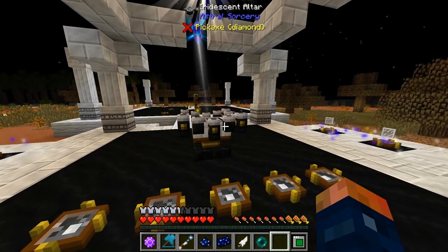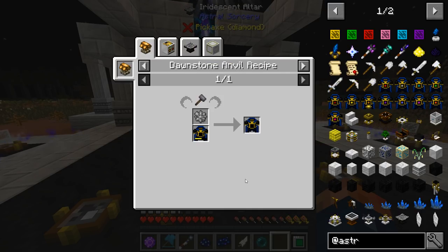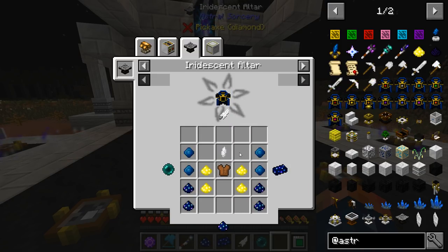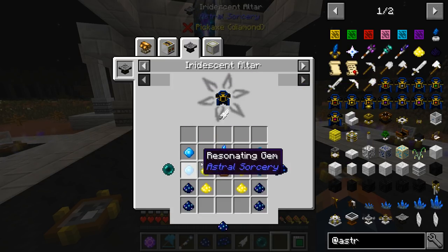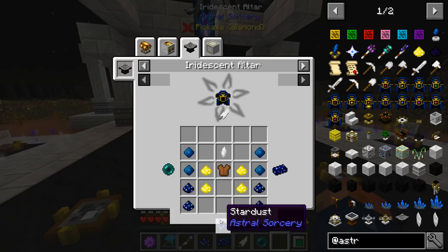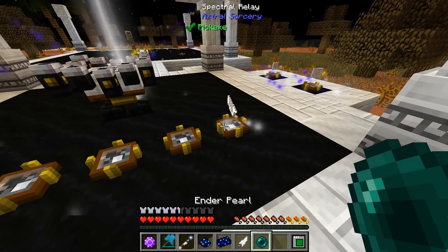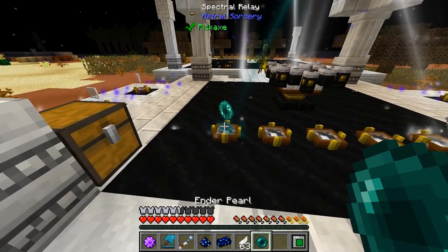One of the first things I want to make is the Mantle of the Stars, so I went ahead and got all the stuff ready. The mantle of the stars is the base for getting even further into all the effects that you can get from Astral Sorcery. One of the effects I want to get is to turn this into basically an elytra, which would be really nice for flight. It's pretty simple to get. All we've got to do is make a mantle of the stars first — feather, ender pearl, stardust, and an ingot — let's go ahead and activate it.